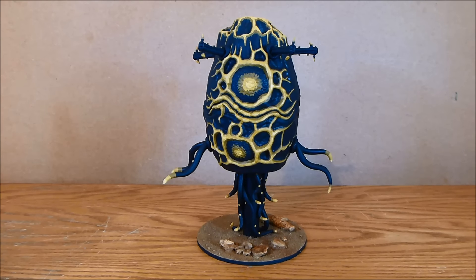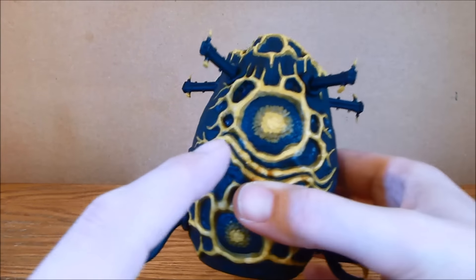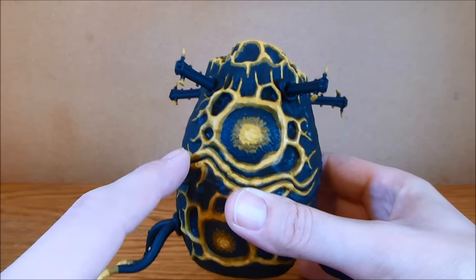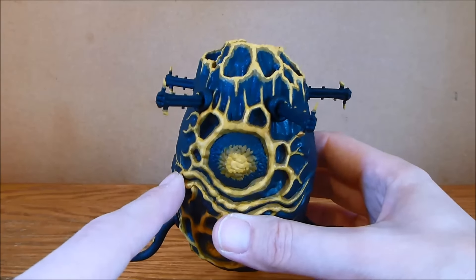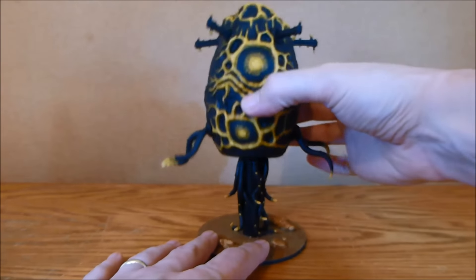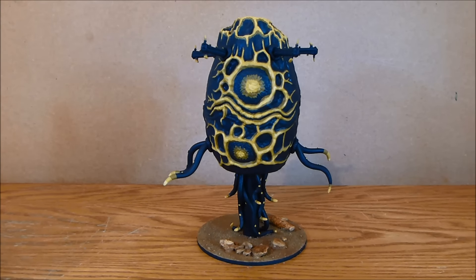You'll probably see from the model in front of you, this isn't the original one. This is my old Mycetic Spore conversion, which I had because we never had the model. So this is a Plasma Hatcher from Mecha Blocks. They don't actually make these anymore, but I've got quite a number of these which I had originally as Mycetic Spores and I've recently converted them up into the Tyrannocyte. I have some videos in the archives on how I did that, so I'll put a link in the description below.